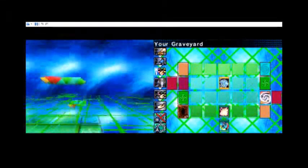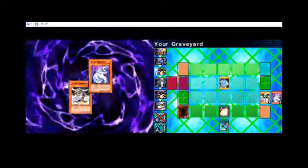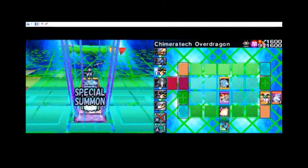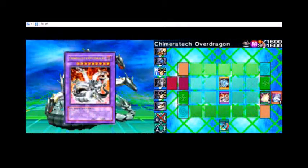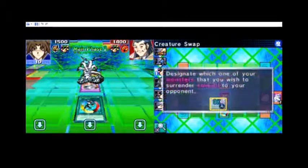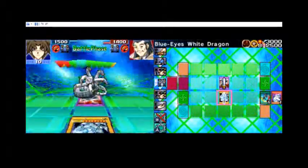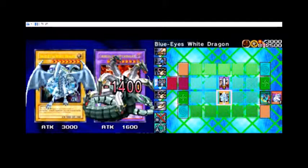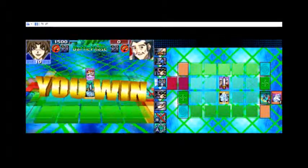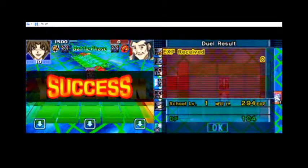Let's see what its attack and defense are, if it's strong enough to combat Blue Eyes. Because if I don't have to switch monsters... okay, I see now. Now I'm going to switch my monster for Blue Eyes, attack with Blue Eyes, and deal 1400 points of damage - enough to win me the duel. Very creative strategies this game comes up with. But in the end we won and got success.